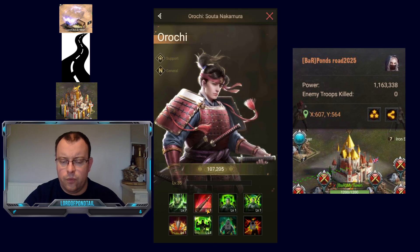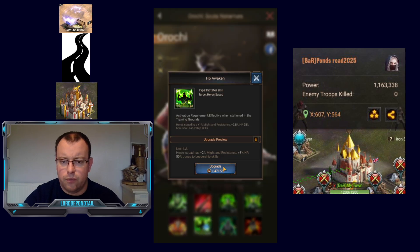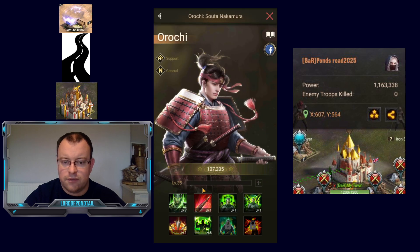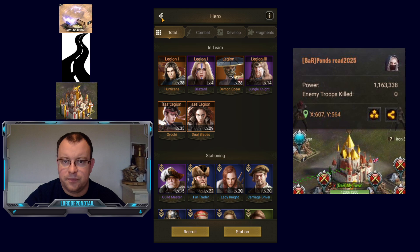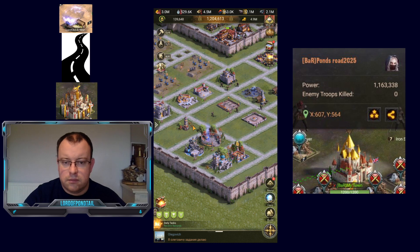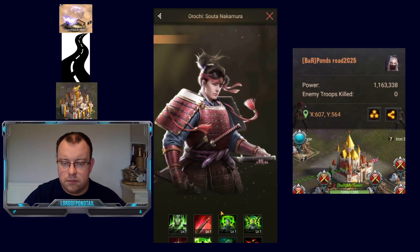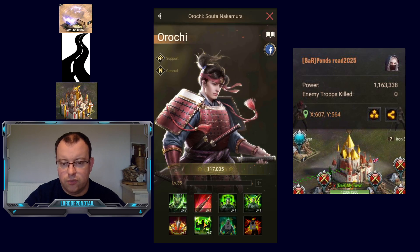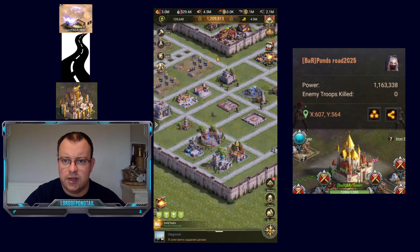Let's use some of our wisdom medals — I've got 1,470 to use, that's quite nice. I've got that up to level 6. I can go a little bit more on the hourly challenge yet. You want to be focusing on skill 1 and skill 6 to maximise your troop count, guys — that is really key.